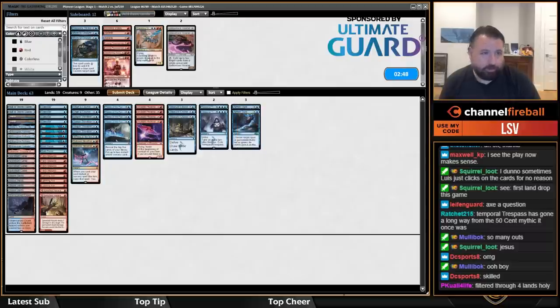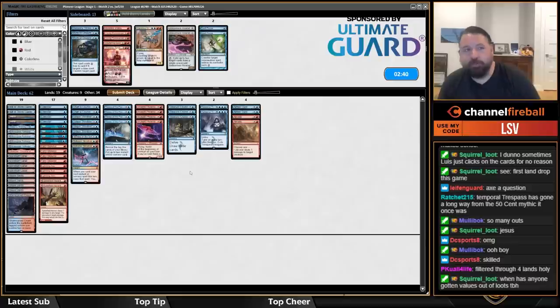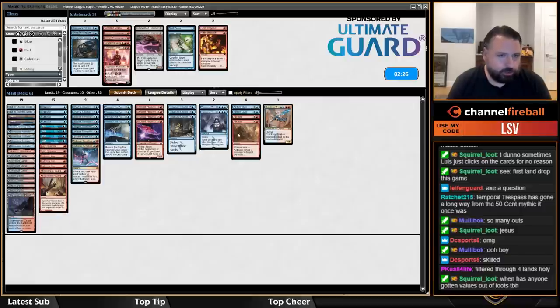Spell Pierce for countering their four and five mana spells — I don't think that's the way. Fiery Impulses don't look fantastic. Thing in the Ice actually looks pretty good — maybe take out two Impulses and put in two Braids.